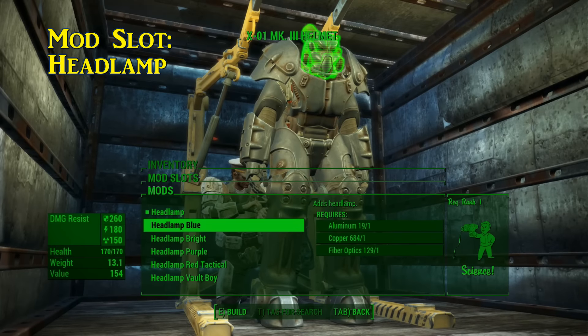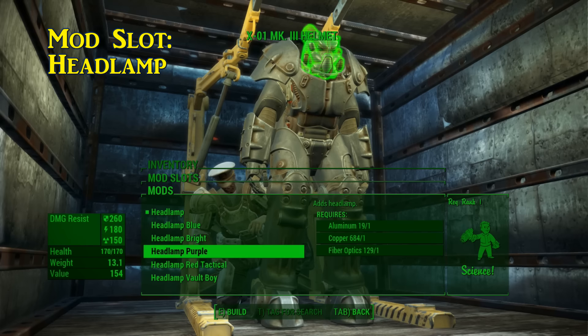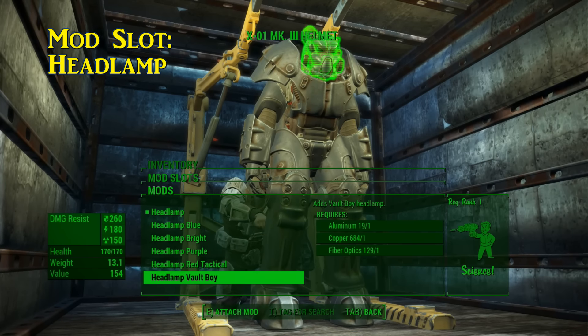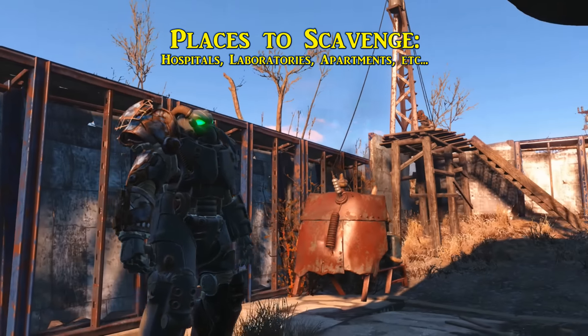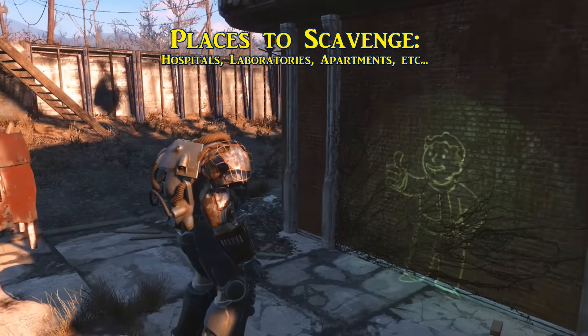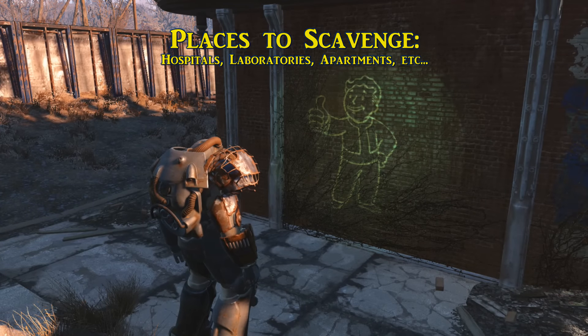While headlamps are limited to helmets, the headlamp replaces your Pip-Boy light while wearing power armor. There's a variety of colors, and even an extra bright version to choose from. The headlamp components needed are aluminum, copper, fiber optics, nuclear materials, and circuitry. Most of the components needed are found in the same locations as the previous miscellaneous and material categories.